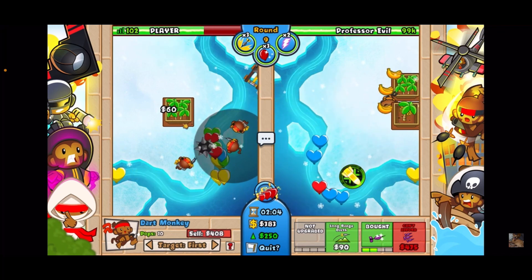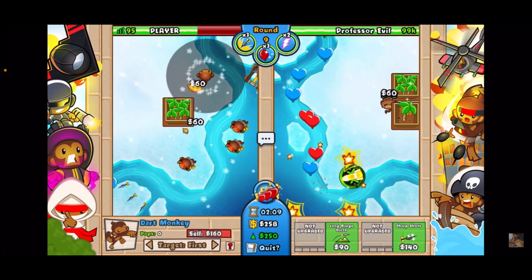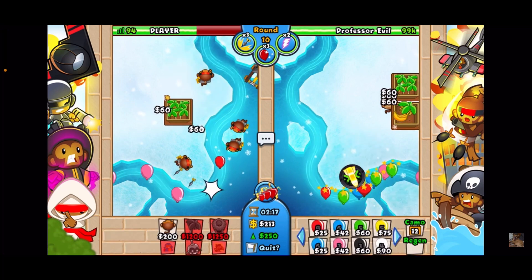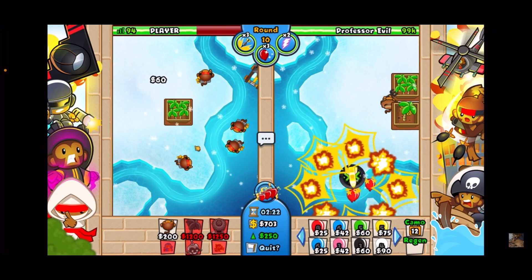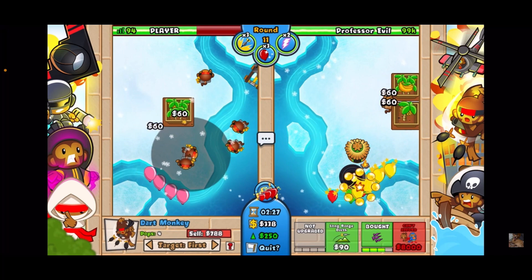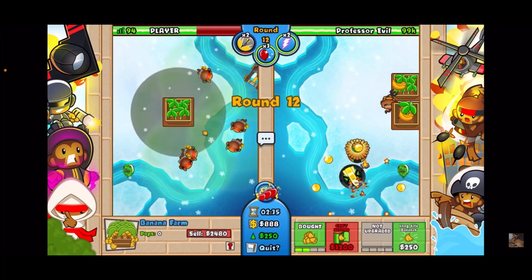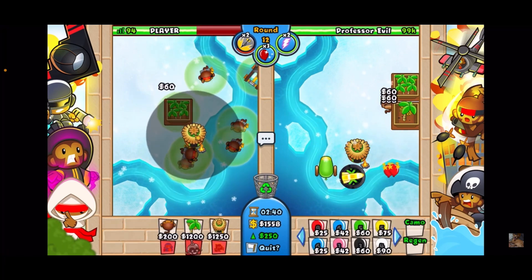Ouch — unfortunate, but we got to do it. Looking good, I'm gonna get one up here for support as well. We're gonna be spamming these trip darts. Now at round 10, since I have the four, I want to get a village — but I think I'll get a fifth dart monkey first just to help support. For round 11 we're gonna use our damage boost right away as soon as he starts sending stuff. I'm also gonna get camo detection on the top one — it'll help towards the end.